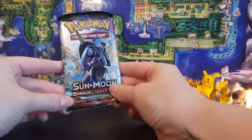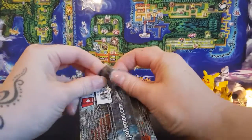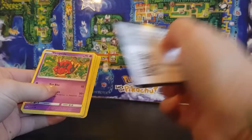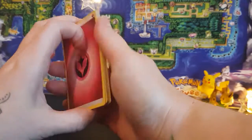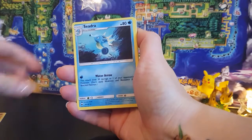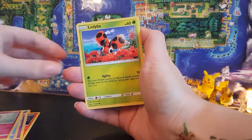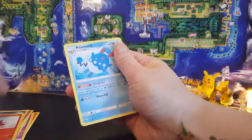And next I have Burning Shadows. There is the code card. Okay: Fairy Energy, Lunatone, Seedra, Charmeleon, Venipede, Horsea, Cutiefly, Ladybug, Alolan Grimer, a Turtonator Reverse Holo, and an Azumarill.